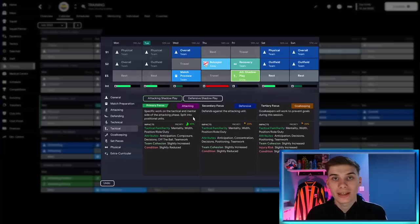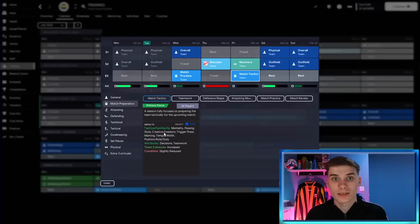This tip came from Leo Damis. Instead, go to Match Preparation and then Match Tactics. Here you get 100% priority from all players — split equally — covering attributes, team cohesion, and most importantly tactical familiarity. You can see how many aspects of a tactic are being trained, which gets that familiarity up at a much faster rate for every player across the squad.